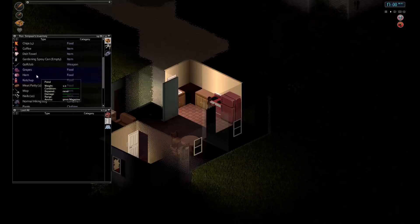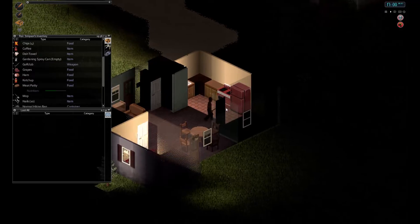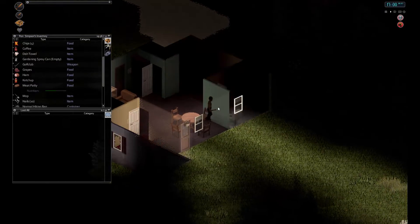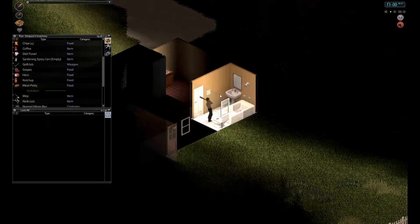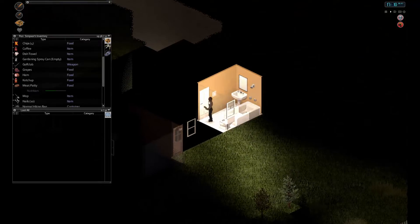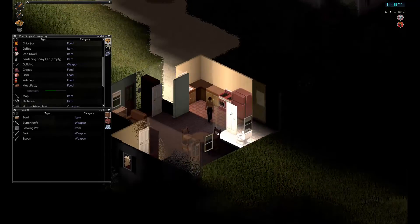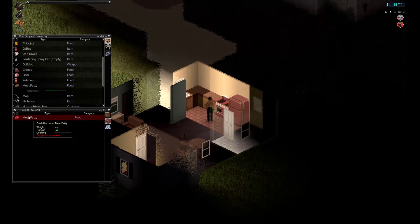Grape. Ham. Meat patty — when it's cooked. This one is not cooked. Turn on. And then we're going in here. Now — meat patty, still cooking. Let's eat the ham.